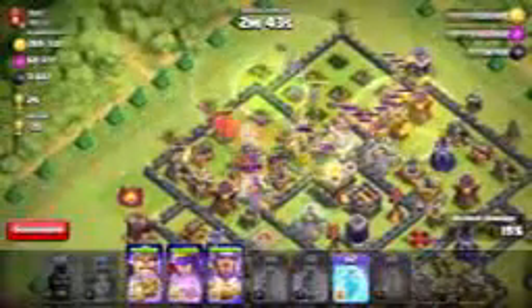Here we go — Valkyries and Hog Riders. Hopefully we will be able to clear out all these weapons for my queen to get to that Town Hall. It's either going to be the queen or the Grand Warden. I spoke too soon — here come the party poopers from the clan castle. We're going to have to freeze them and poison them. I think the freeze lasts long enough so that the poison does its damage and all of the clan castle troops are taken out.